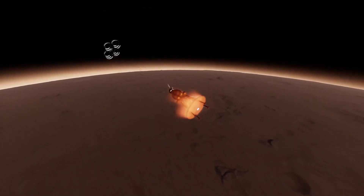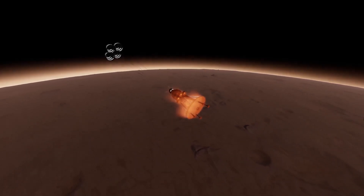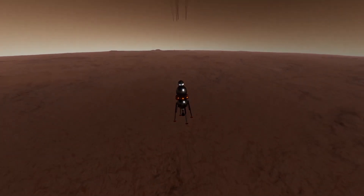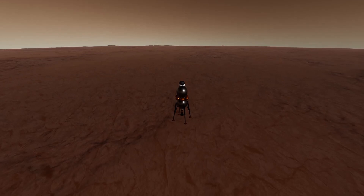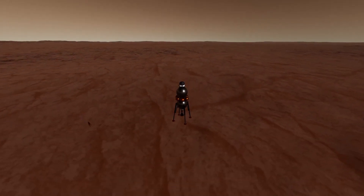I've set my parachute deployment altitude to 17km. Now the parachutes will deploy, and once they've inflated, we're going to stage away the heat shield and ignite the engine. The engine and the parachutes will carry us down to around 1.5km, where the parachutes will automatically cut. Once the parachutes have cut, the engine will then carry us down to an easy soft landing.